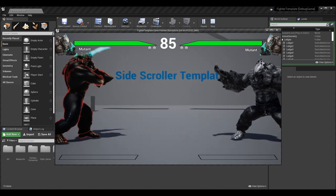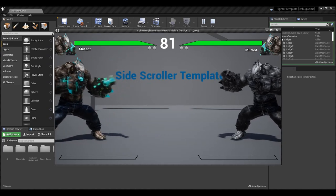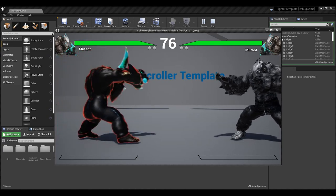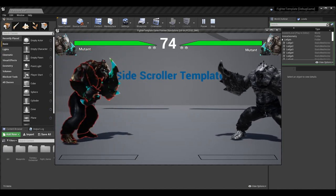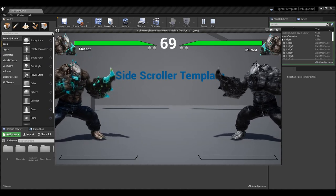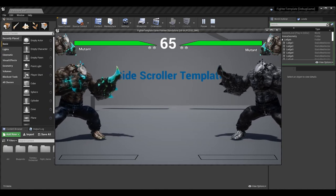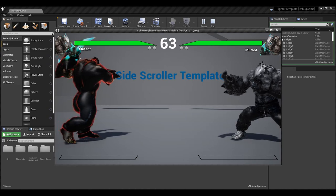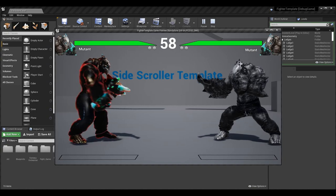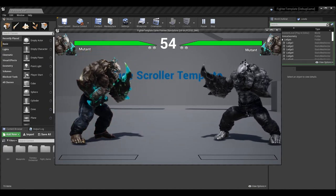I now have two macros: one that does the X light attack and another that performs the throw. I can perform these with 100% accuracy using the macros. I can also press the standard buttons — two buttons for the throw and two buttons for the X light attack — and get them with good precision. But the macros just make that easier.